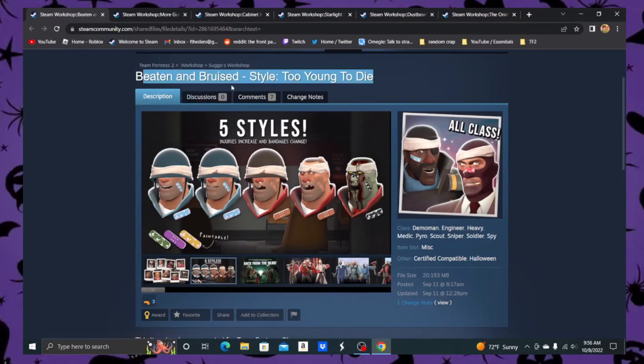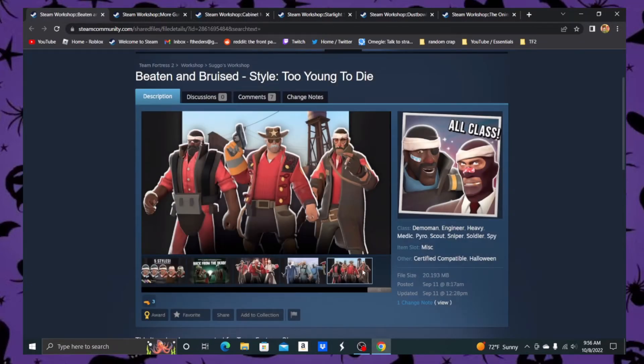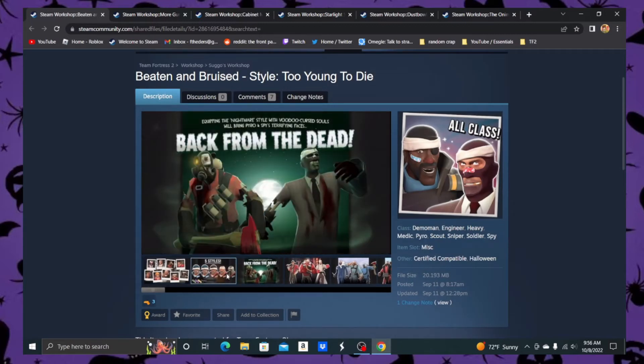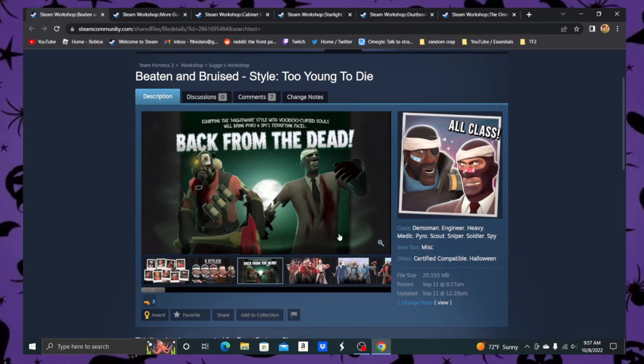This is the Beaten and Bruised, an all-class hat. I like the cracked lens, but other than that there doesn't seem to be much else — it just has a little bit of a scar. I think it looks best on Sniper, Medic, or Pyro. Those three look the best. Sniper's nose is bleeding, so is Spy's. The Engineer one feels a bit too basic for me. It has different styles, but it's also generic and not that great. I'll give it a 2.5 out of 5. Actually, I'll change my mind and change it to a 3 — same rank as the Engineer taunt. It has the same problem: really interesting in theory, but just kind of basic.